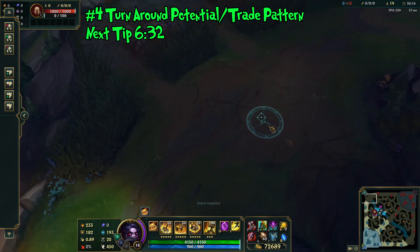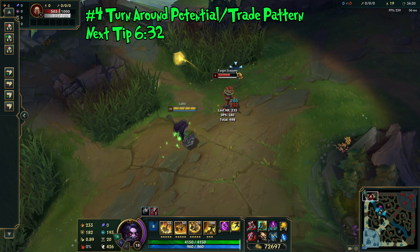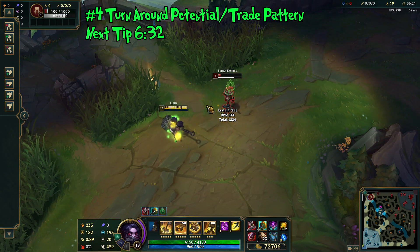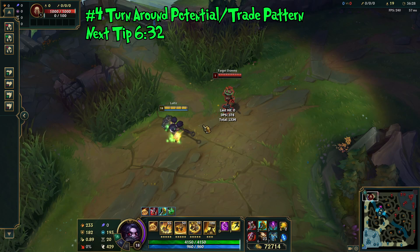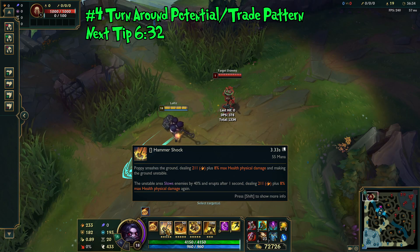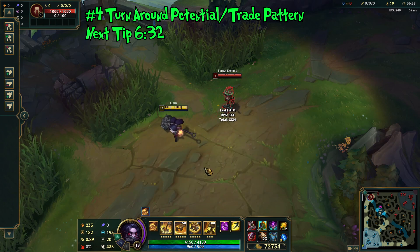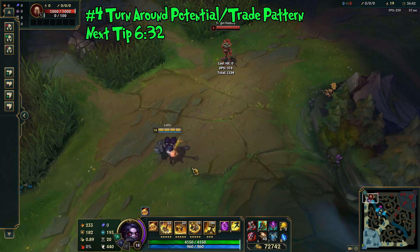This is particularly important in the top lane when you just want a quick auto trade. Running backwards and throwing out a Q is a very effective way to end the trade — either they over-chase and get hit by the second part of your Q, or you slow them on the Q and get away anyway. It's a great way to get extra damage on the enemy target, and that wraps up this tip for Poppy.